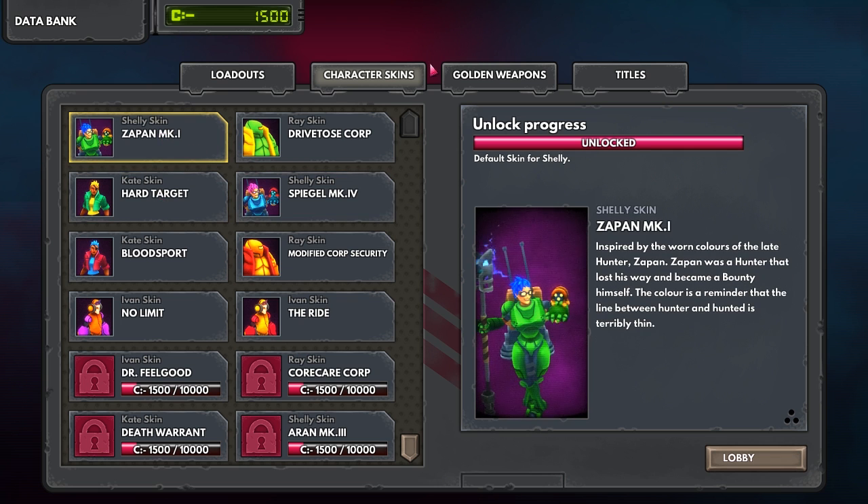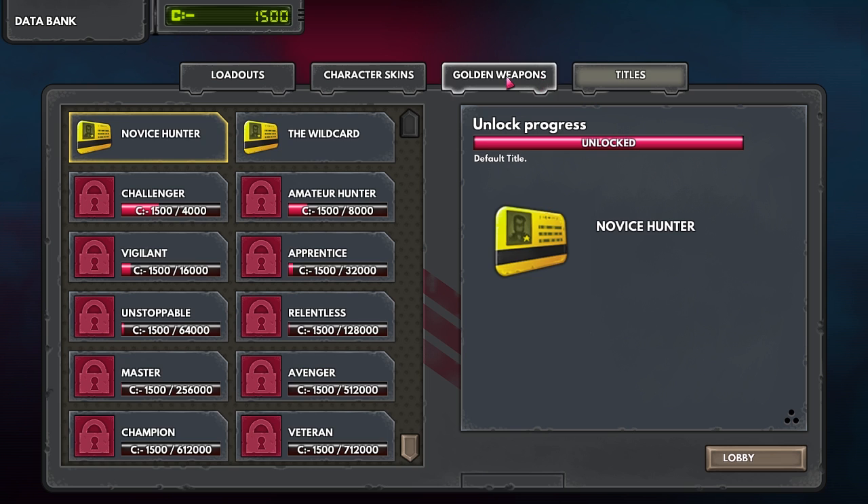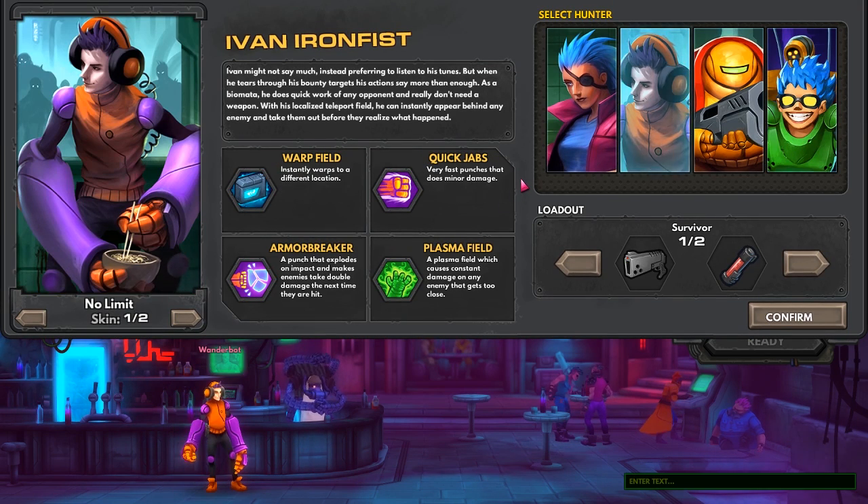We've got tasks like 'hit three enemies with a grenade' and 'kill a defender with a hand cannon.' I'll probably do these later. Because I kept killing enemies with the hookshot, it didn't count. Wild card, and we're working on Challenger — but I don't think these change anything about the gameplay. That's fine.